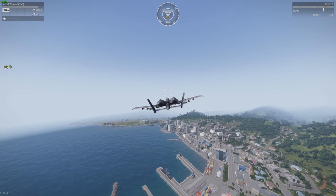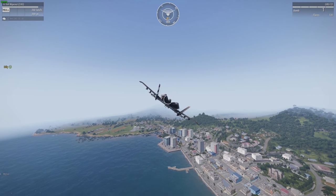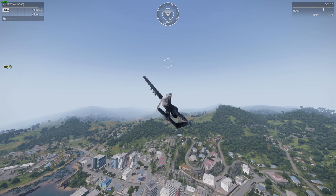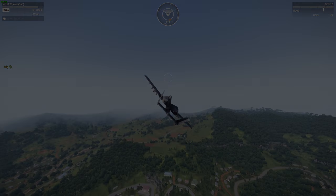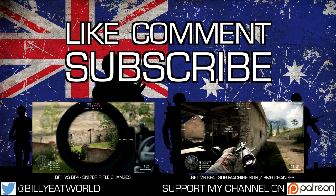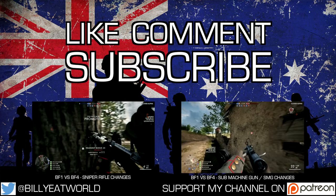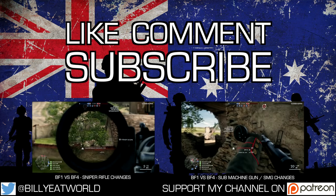Anyway guys, that's how it's done — that's how you fly CAS on Tanoa. Hopefully you learned something. That just about wraps up this video, so let me know what you think in the comment section below. As always, if you like what you see, don't forget to like, comment, and subscribe. Check out the links in the description below if you want to see more of my videos or support this channel on Patreon. Until next time, see you later and have a good one.